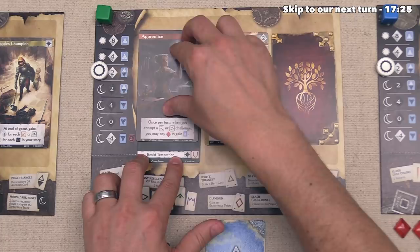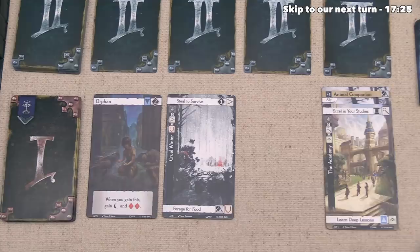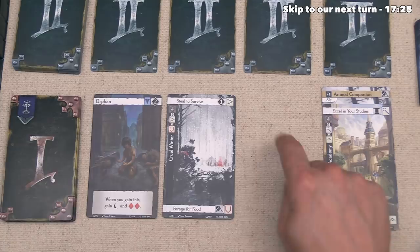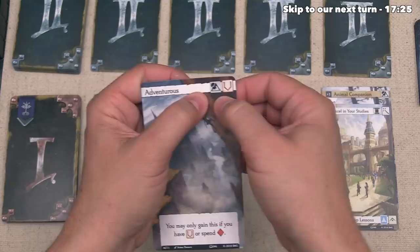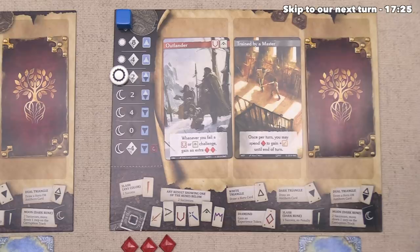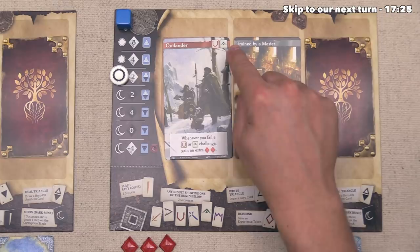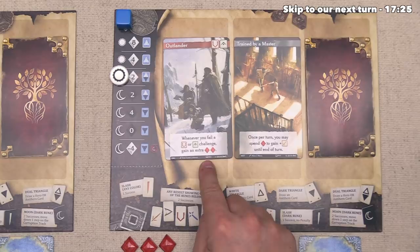Green is done with their actions, finishes their turn drawing a card — finding an Adventurous trait giving one Constitution and one Nature story icon. Down below it says you may only gain this if you have at least one Constitution or spend an experience. The blue player can now take their first turn. Their origin is Outlander, giving a Constitution and a Wisdom. Whenever they fail a Constitution or Wisdom challenge, they gain two extra experience — normally failing gives one, but blue gets three as consolation. They are also Trained by a Master: once per turn they may spend one experience to gain a Strength until end of turn.